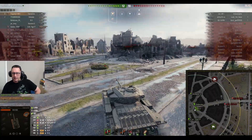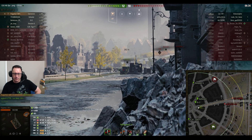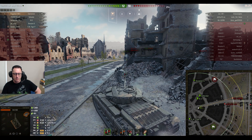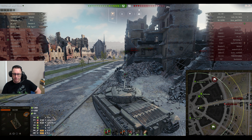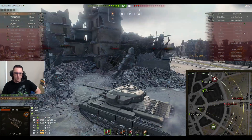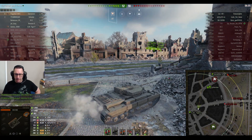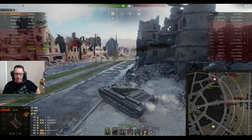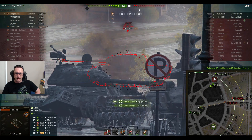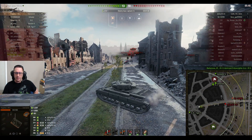The J-Tiger is at 28% — maybe a bit under 500 hit points. He doesn't know if he'll outspot the Lorraine, but the Lorraine hasn't been seen for some time. Neither has the SU-130PM or the J-Tiger. The IS-3 is on full health — it's time to start fighting the IS-3. He's got the armour, he's got the health. Gets one into the J-Tiger. 13-10 the score — he doesn't want the 1.30PM to spot him.